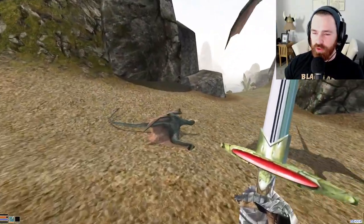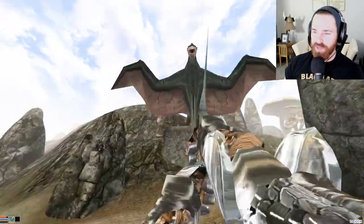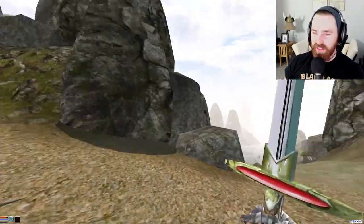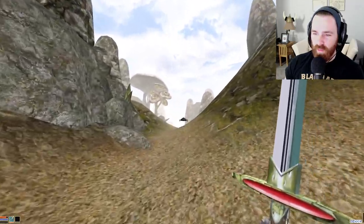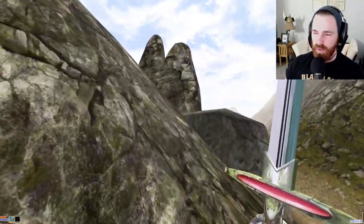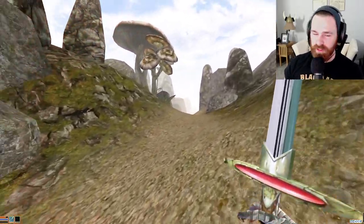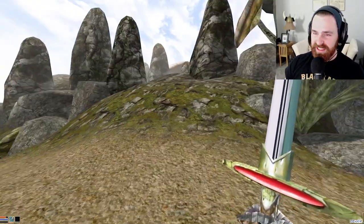Another cliff racer — I told you, it's this freaking Sheagorad region. They just spawn. They're coming out of the freaking woodwork — out of the mushrooms. Enemy spawns in Sheagorad are just absolutely insane, rivaled only by Tribunal and Blood Moon, I must say.